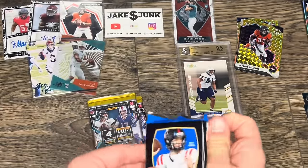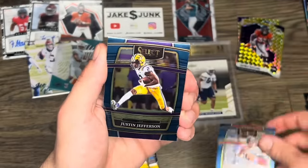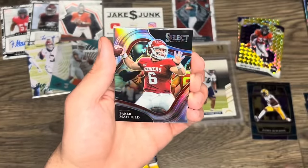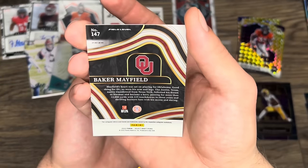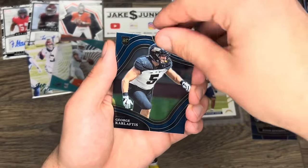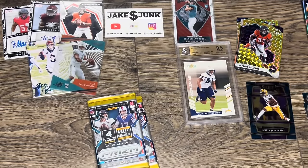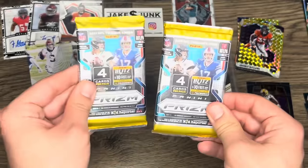Let's save the Prism packs for last and do the Select pack first. Out of Select we get Jim Kelly, Eli Manning, Justin Jefferson — that one's for the PC — Jim Kelly again, Drake London rookie, Baker Mayfield silver, Sam Howell Select, Rob Gronkowski, and Barry Sanders. Nothing too crazy out of that pack.